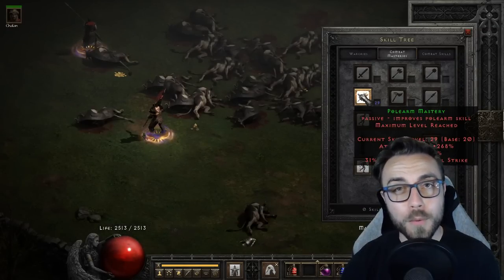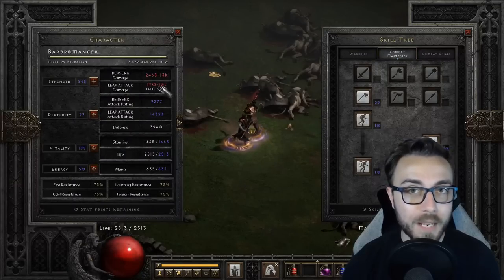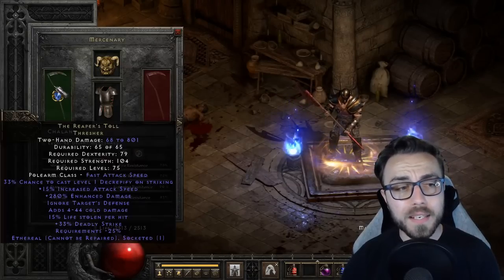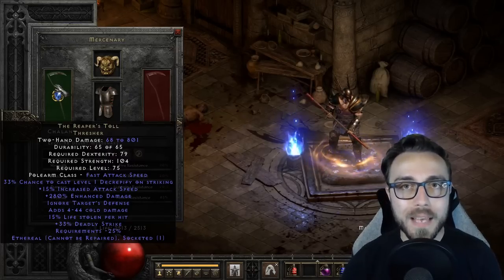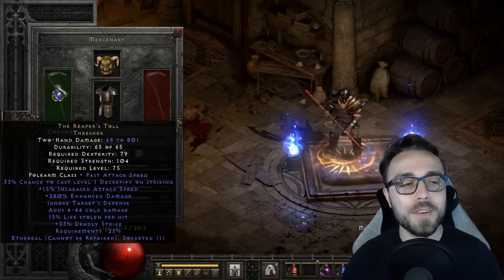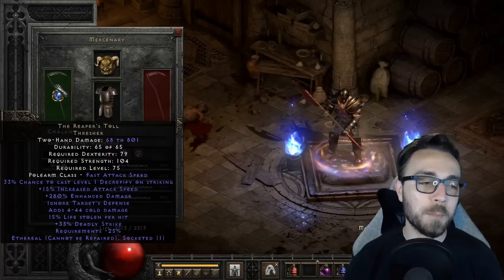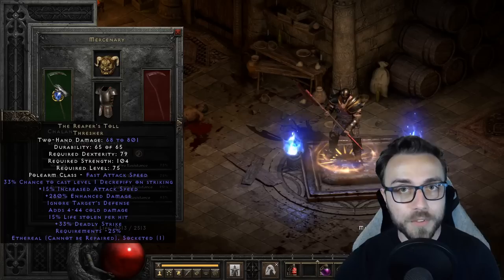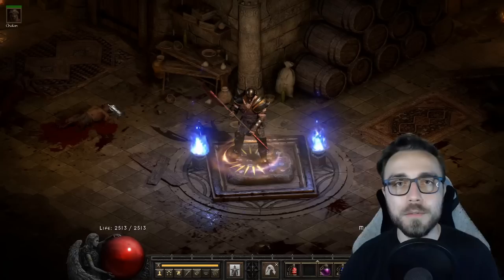In our advanced stats, we have a smattering of damage reduction, 24 life stolen, and we're at the 50 faster hit recovery breakpoint. Keep in mind that from Polearm Mastery we're critting 31% of the time, so about a third of attacks will double the physical damage from Leap Attack and also double the magic damage on Berserk. For the Mercenary, we're using an Ethereal Reaper's Toll to apply Decrepify. I tried Infinity for minus enemy fire res when using Corpse Explosion — that's definitely a meme option — but Reaper's Toll maximizes survivability, the Iron Golem's chance of surviving, and pre-preps monsters for additional physical damage. Also using Andariel's and Fortitude — pretty basic kit for the Mercenary.